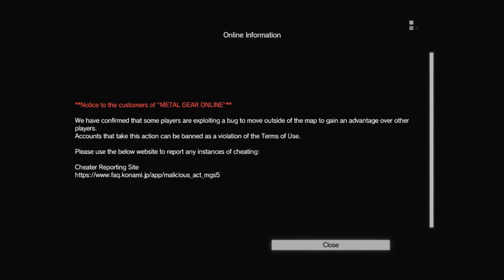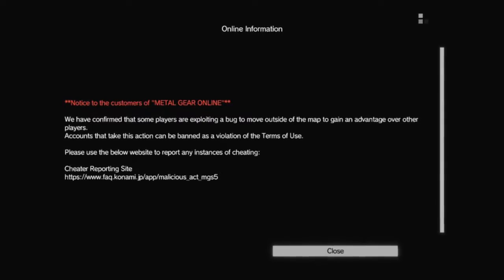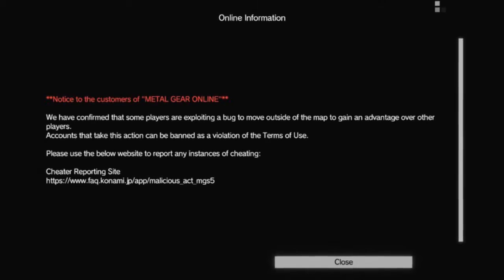First and foremost, exploiting to get onto the map for an unfair advantage is against the terms of service. For players that enjoy using this exploit, you have been warned. Everyone else can report these players using the link on screen or in the description.